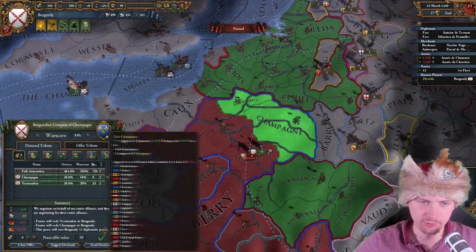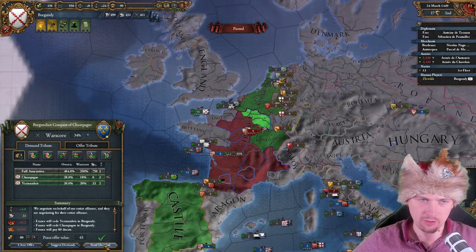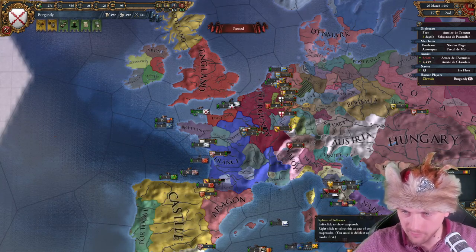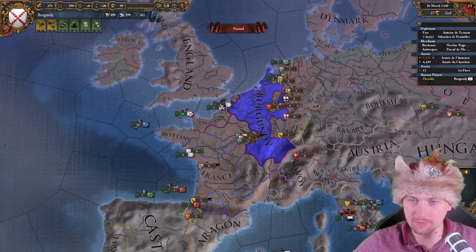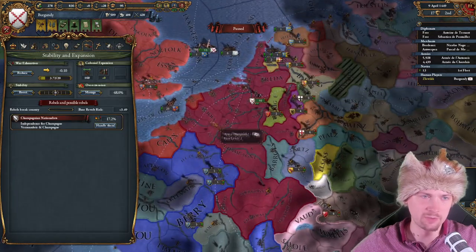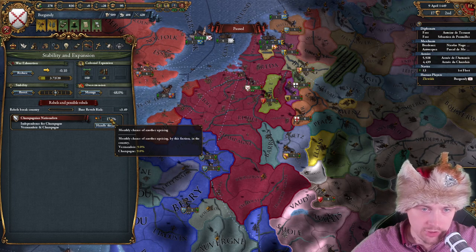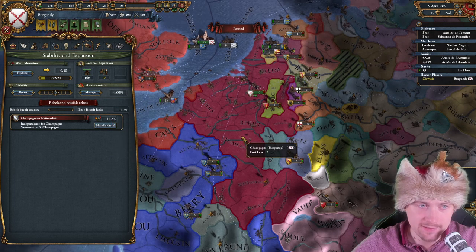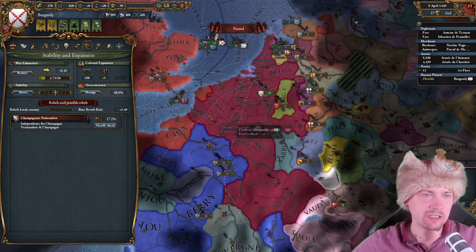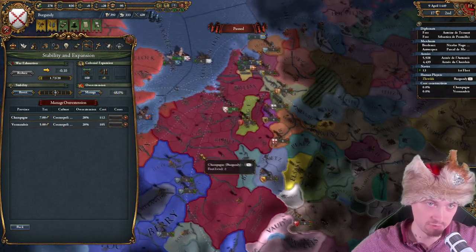Clear offer — I only want these two provinces, as much as the war score is going to accept. 26k expansion. At least we've connected our lands. We need to recover manpower next. I can see the rebels — they are in Champagne, only 9% rebel chance. There's nothing useful in the outliner. Let's decrease the war exhaustion. Over-extension is also hidden but it's here, and I can start coring the provinces. Also, there aren't that many provinces in this game and the game runs faster.